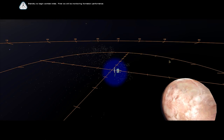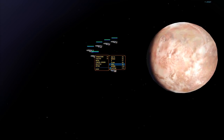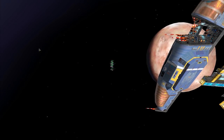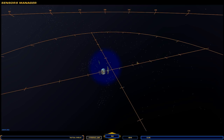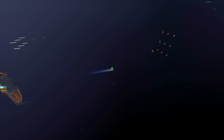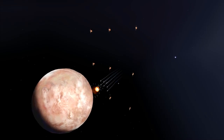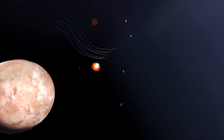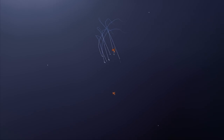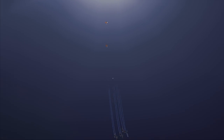Stand by to begin combat trials. Reporting for duty. Wall formation confirmed. Destination locked in. Target confirmed. Research ship complete. The primary research ship has been constructed. Research division is online. Begin fighter chassis research immediately.